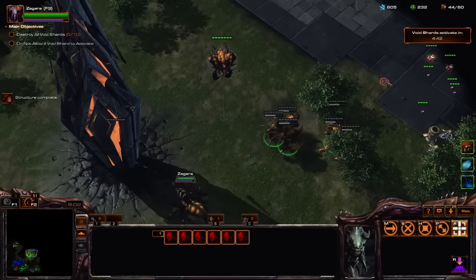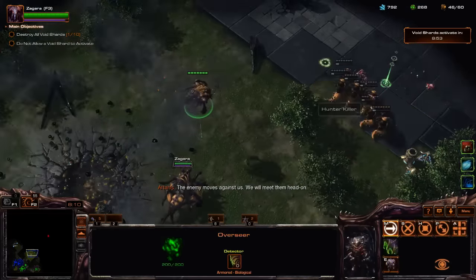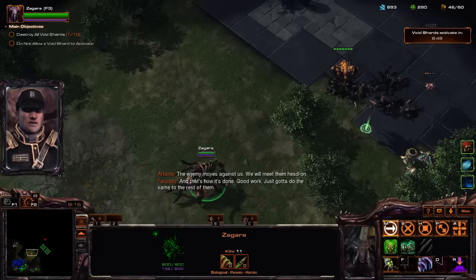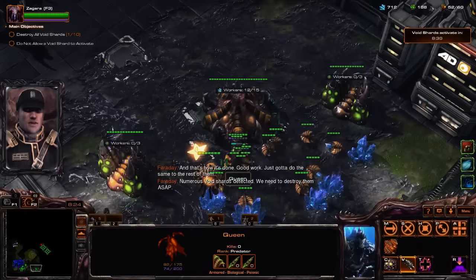The Spider Mines are what does this crazy amount of damage — we will meet them head on. That's interesting, and that's how it's done. Good work. Just gotta do the same to the rest of them. Numerous void shards detected — we need to destroy them ASAP.